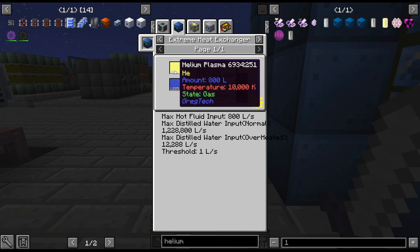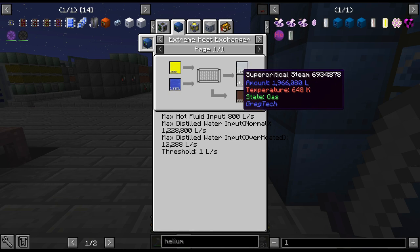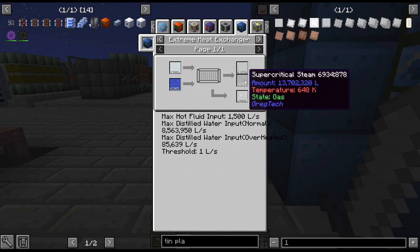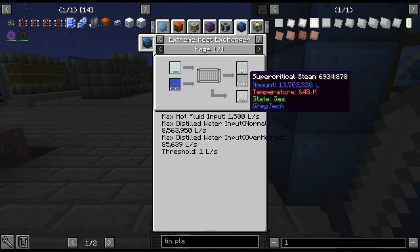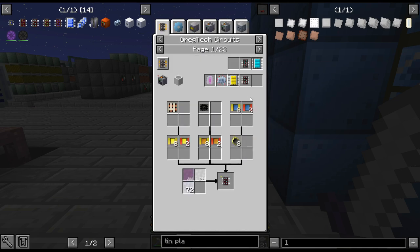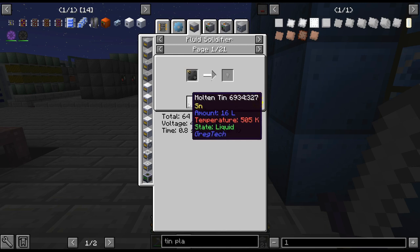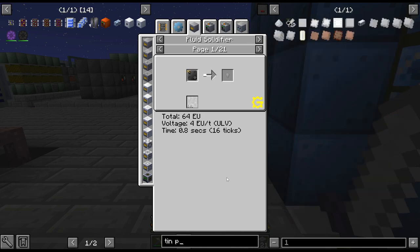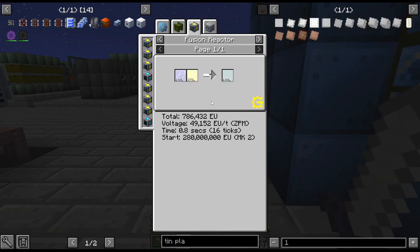As we can see, it is 800 to about 1.97 supercritical. But if we do tin plasma, 13,000,000 — about double — and you get like 10 times the amount of supercritical steam, as we can see. It goes through a lot. We'll probably do this at some point. I believe tin — we can go through a bit of a process and then convert it back into silver.